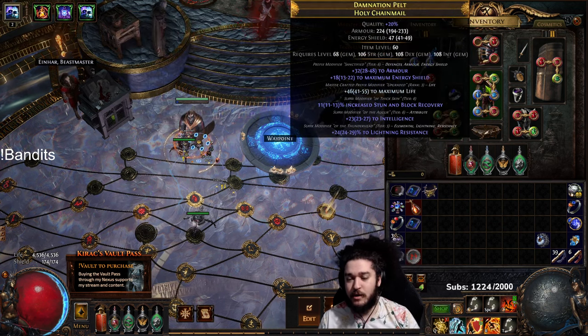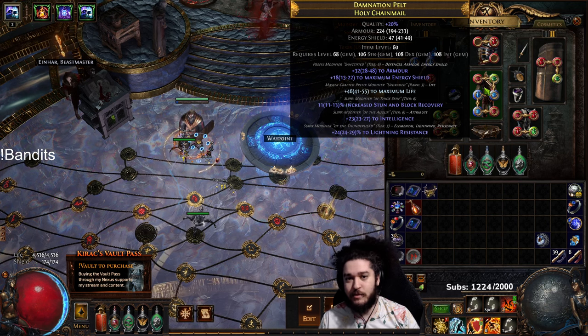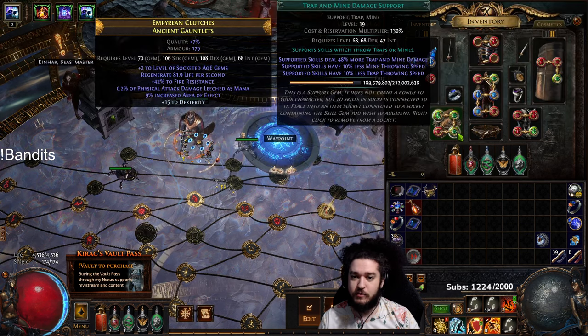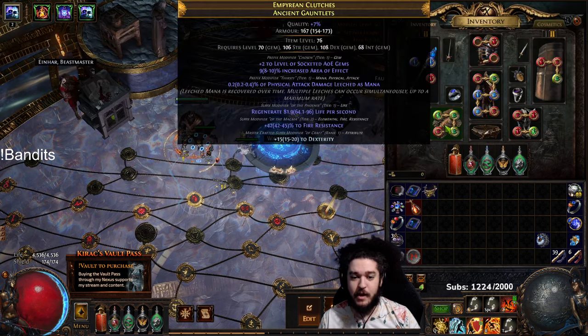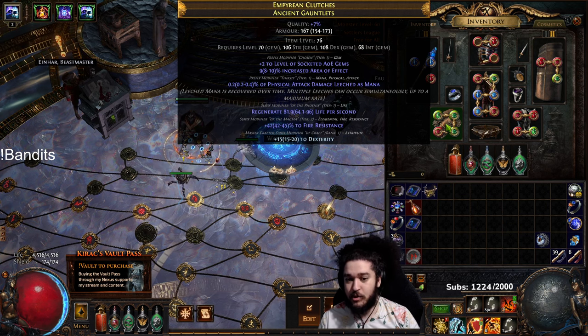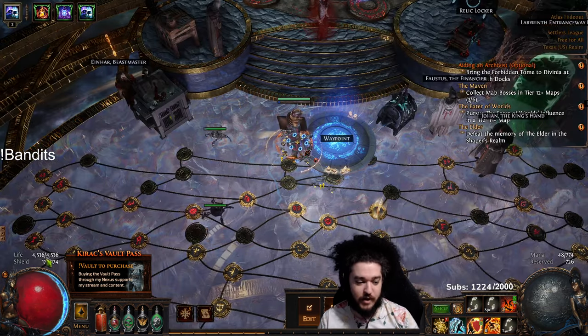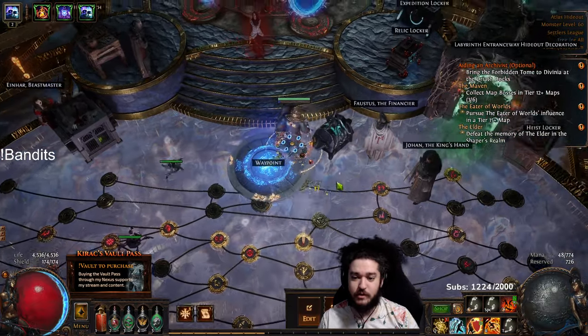Over here I bought div cards for a holy chainmail - three chaos each, they're called Emperor of Purity. Then we've got our Fire Trap, Swift Affliction, Trap and Mine, and Life Tap. I have these in gloves that I got plus two AoE on because of Junk, so pretty cool. Most of my gear doesn't have great life rolls, but we have quite a bit of life.